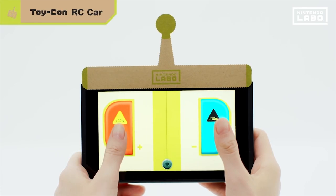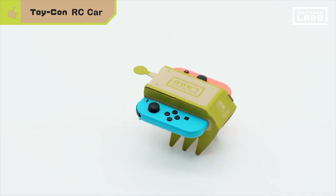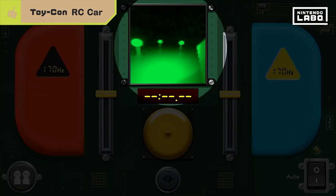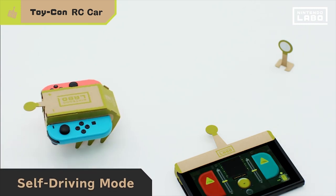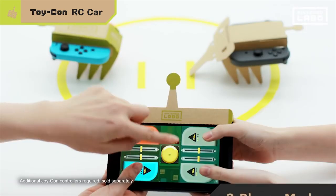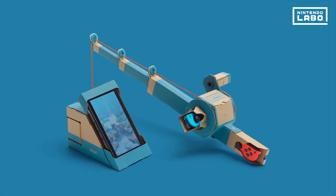If these were $40 packs they may do far better. I'm curious to see how they sell at $70 and $80, especially that robot at $80 for one activity. I know there are multiple modes and putting on that suit with the visor and firing the beam is kind of wish fulfillment for a lot of people. But it's odd to have a single activity at $80 with modes that all seem timed. Does Garage exist in the Robot kit at all?